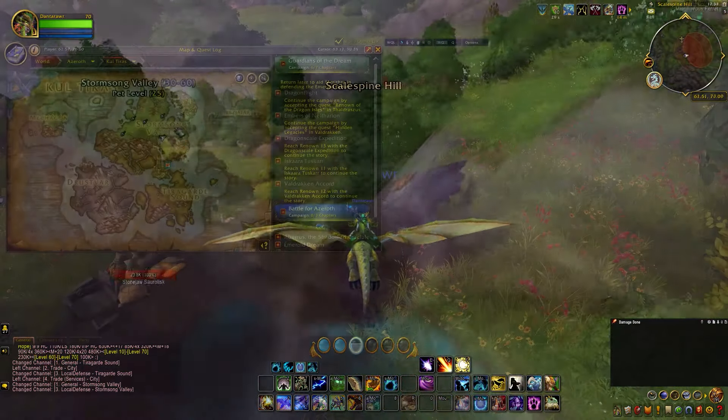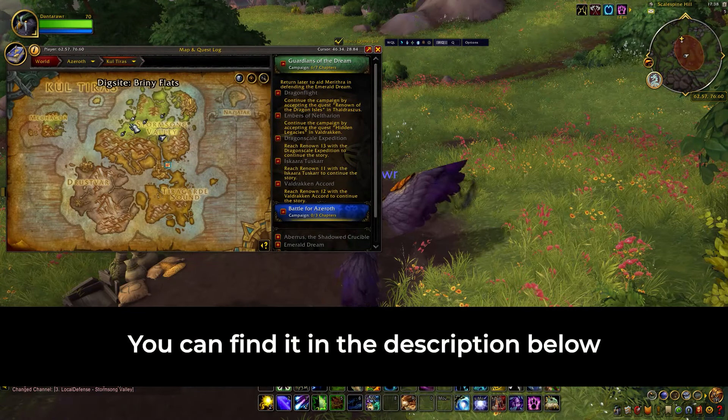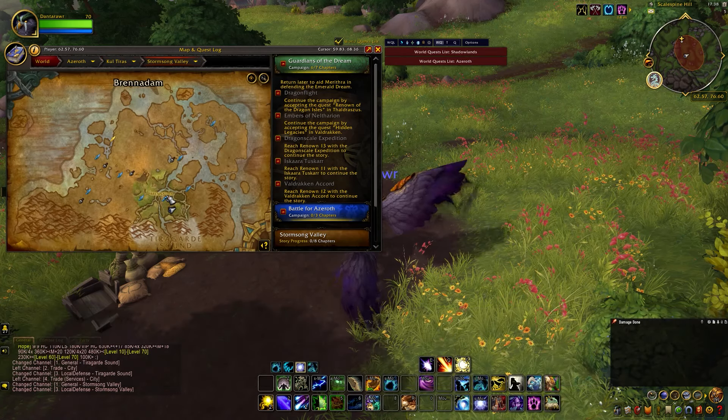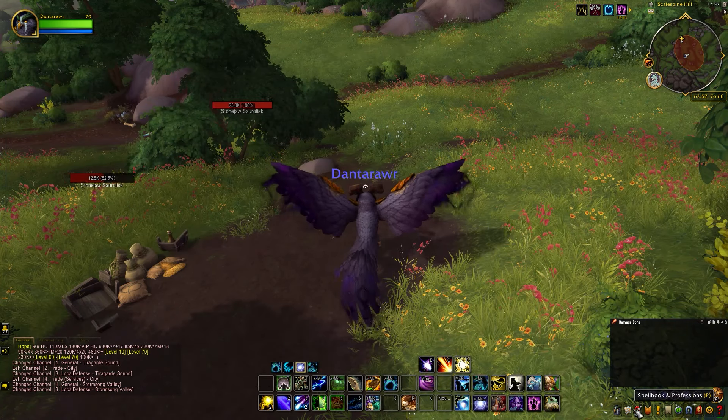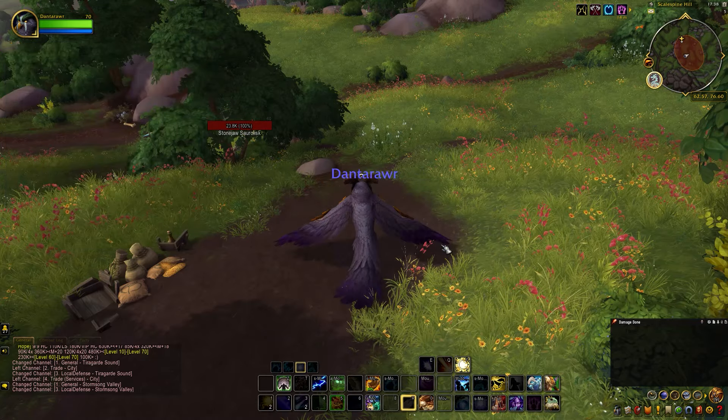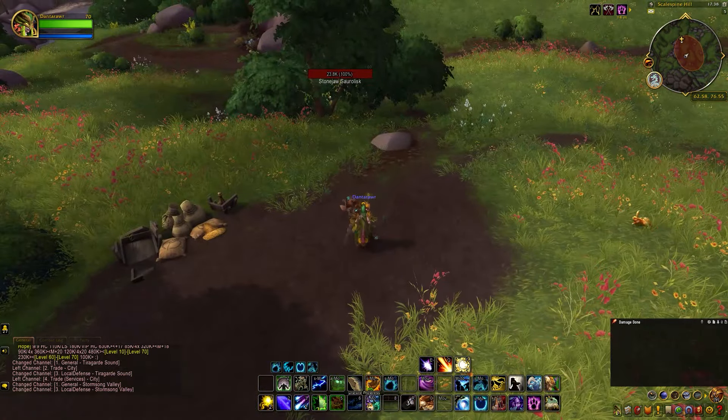I will have a list of every artifact type available in the game, and the rare toys, pets, transmog, and mounts they may contain in the description below. So, how does archaeology work? At a dig site, you want to use your survey tool to locate artifact fragments.